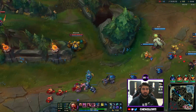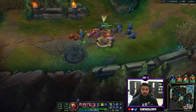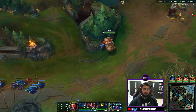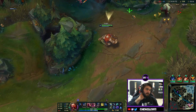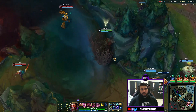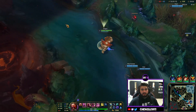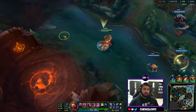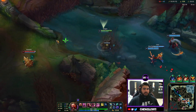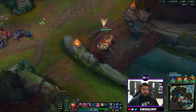Even though Gragas is a simple champion there are cool things you can do. There are bonkers videos of people lining up barrels in a bush, going in with the belly flop, knocking people with their ultimate into the barrel and one-shotting them — it's like pinball. Body Slam through walls and over walls is also super good as an engage tool. The cooldown at this point is pretty low so we just clear the wave.